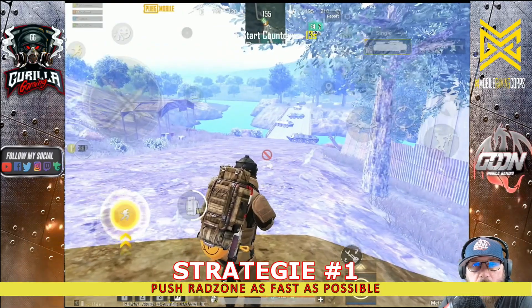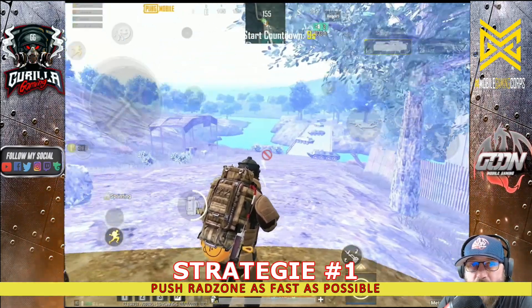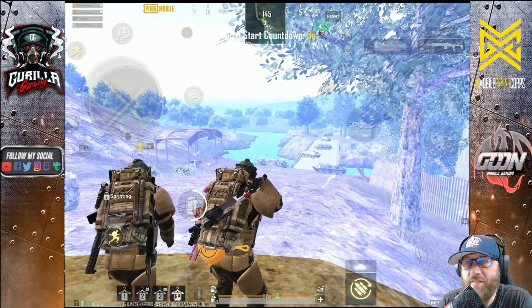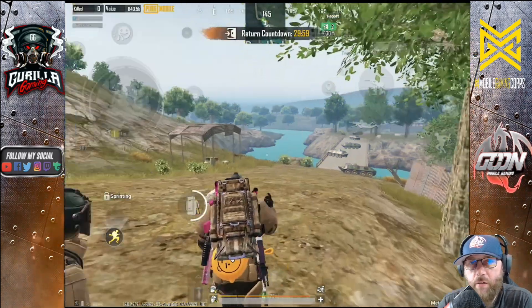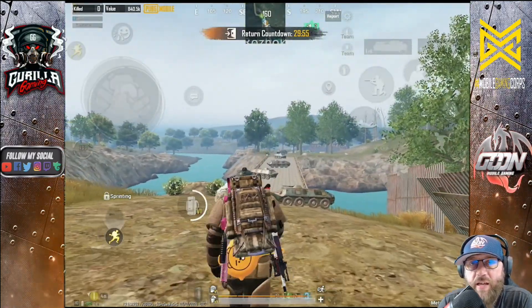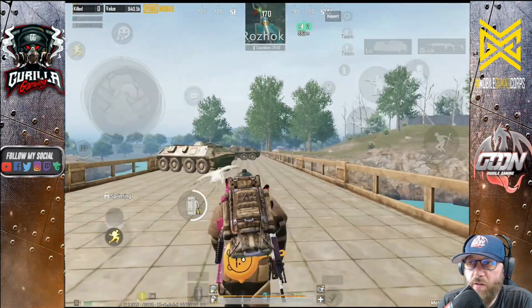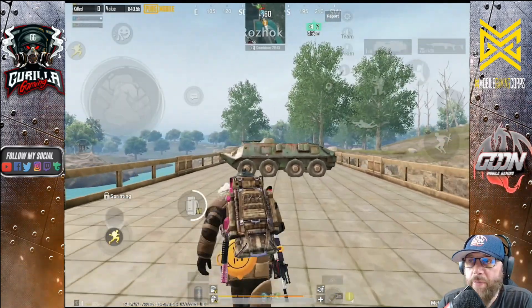This is the Ros Hawk Bridge spawn — the number two best spawn point in Metro Royale. Riverside is the best spawn point in the game because it has the fastest path to Rad Zone, and Rad Zone is where your most expensive loot is. From this spawn point, the main strategy is to push Rad Zone.